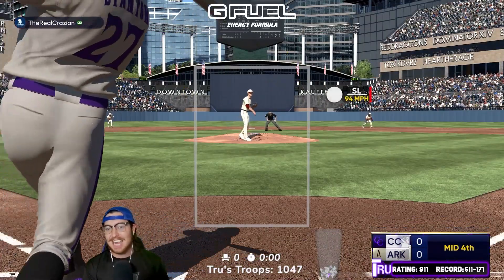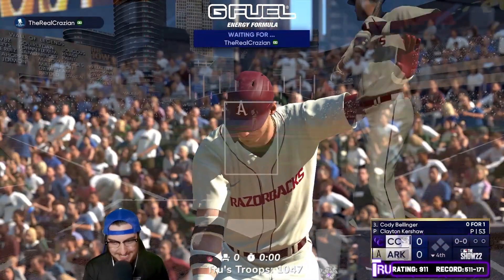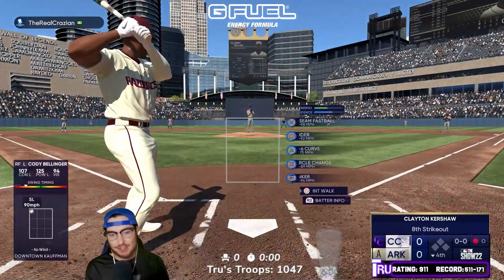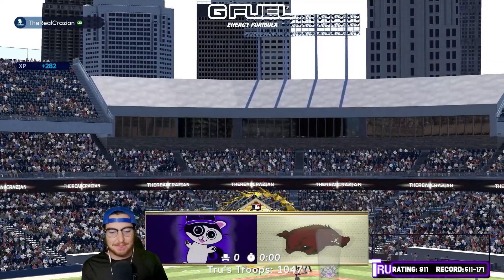One out. I go down swinging again with John Carlos Stanton, man. Nothing doing through four for me. Clayton Kershaw — eight strikeouts. Shout out to my pitchers as of late. Kershaw strikes out the side in the fourth.